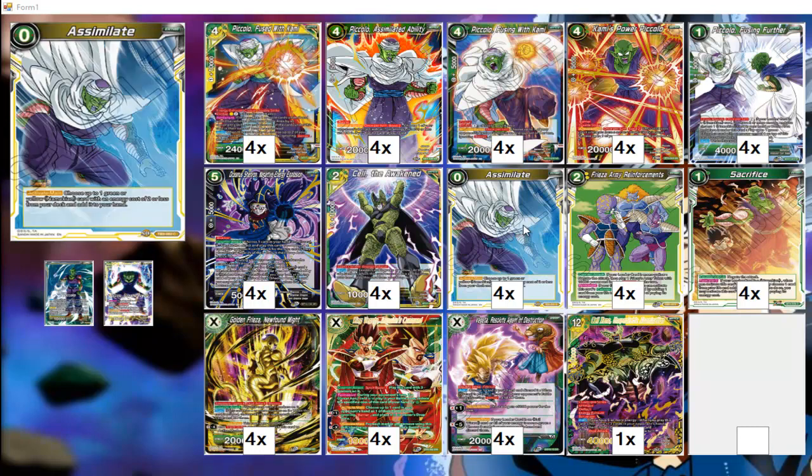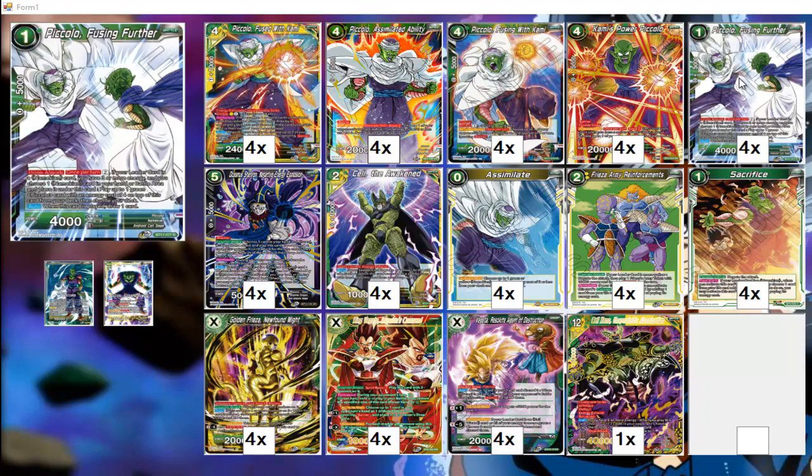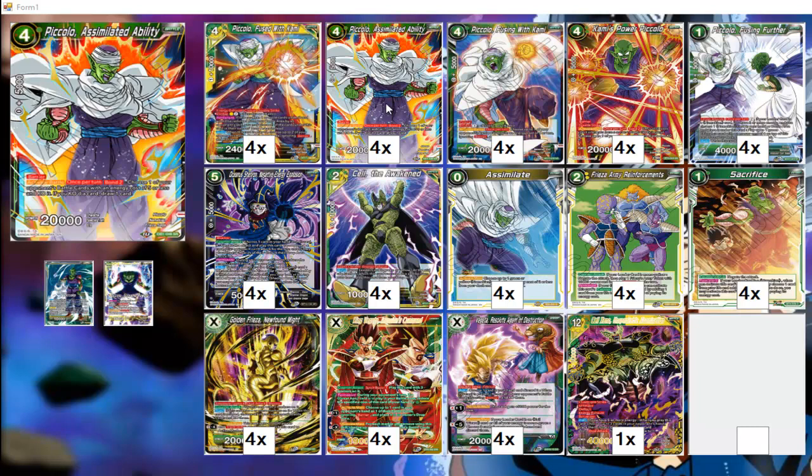We have Assimilate in the deck for the purpose of getting us our one-drop Piccolo Fusing Further. I use the same engine in other builds, and I'm going to be using this engine a little bit more in the near future, because I always like the idea of finding a way to cheaply bring out Piccolo's ability, because that boy is good.